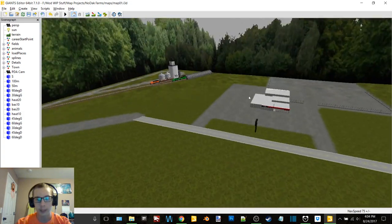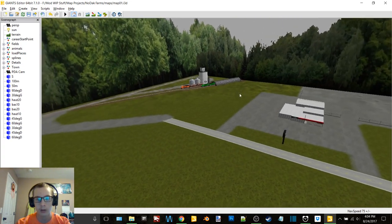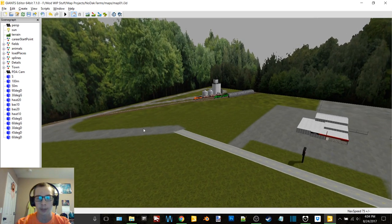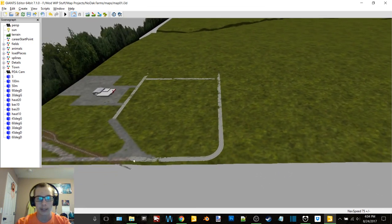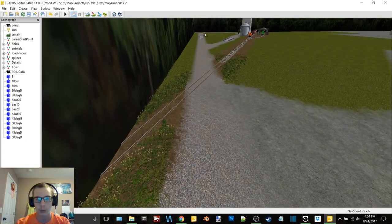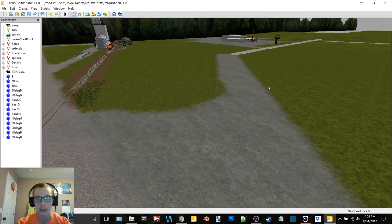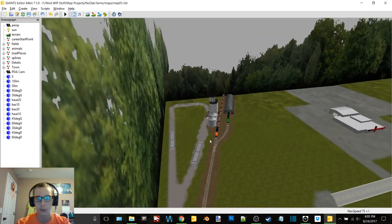I'm going to show you guys a little bit of the stuff that I've done here. What I'm doing is I'm working on the town right now. In town are the only places that there's going to actually be road pieces; everything else is going to be either a concrete road or a gravel road. I am going to change the gravel texture eventually, or it might even be a dirt road, but I haven't changed any of the textures yet — I'm going to do that later on.